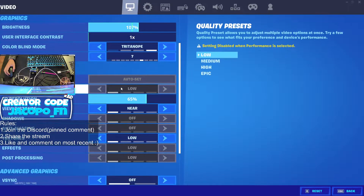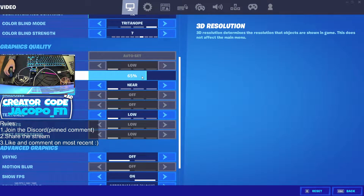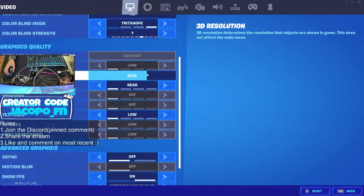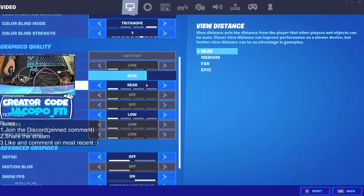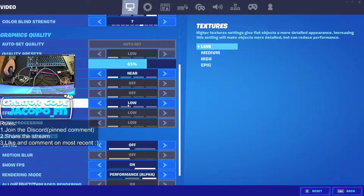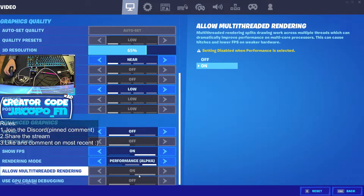3D resolution is on 65%. You can put it on 100%, but 65% is really the ideal one for me because it gives me the best performance and the best boost in FPS. It sacrifices a lot of visual appeal but helps in performance — I got used to it. View distance on near, textures on low.